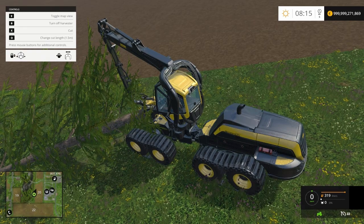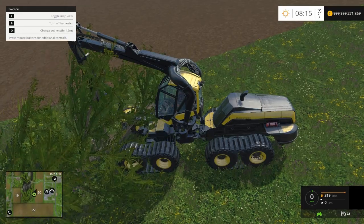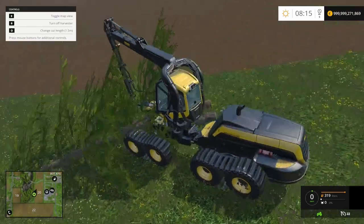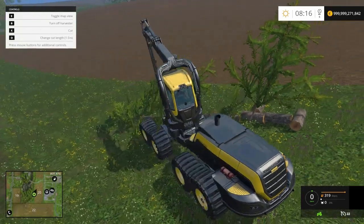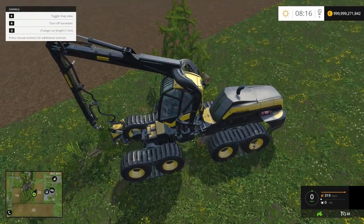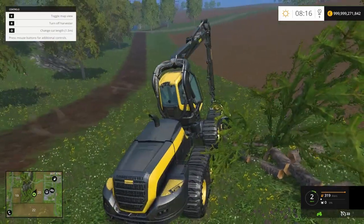How do I drop this thing? Oh, there we go - that's what you have to do. It's just cut it into pieces, makes it into firewood I guess.